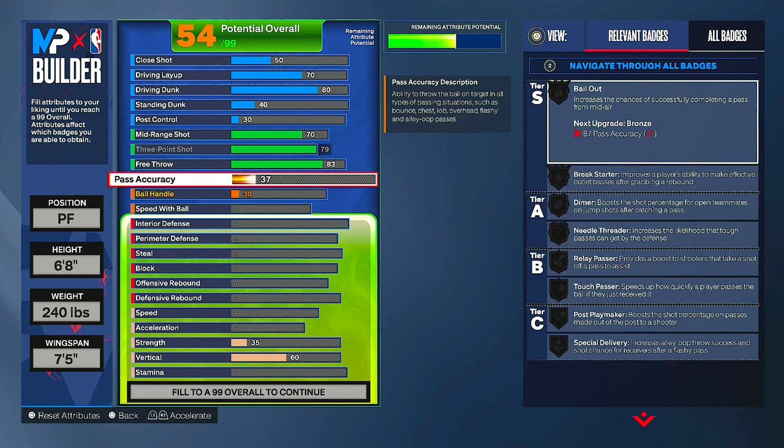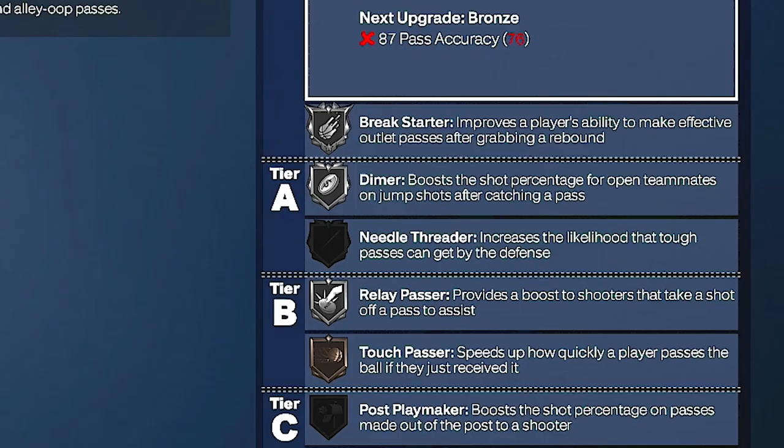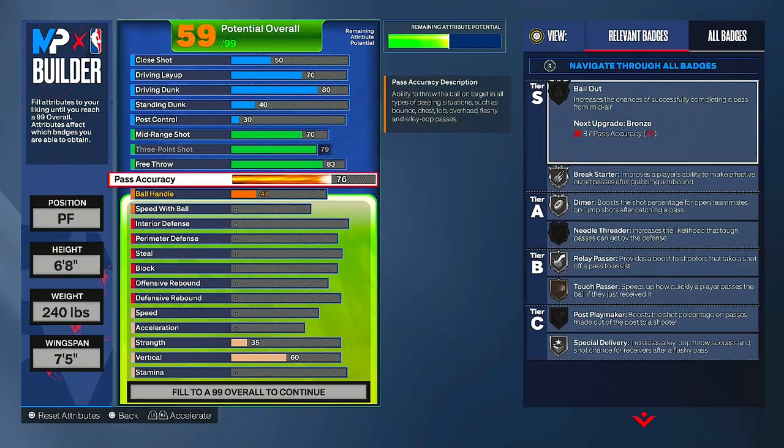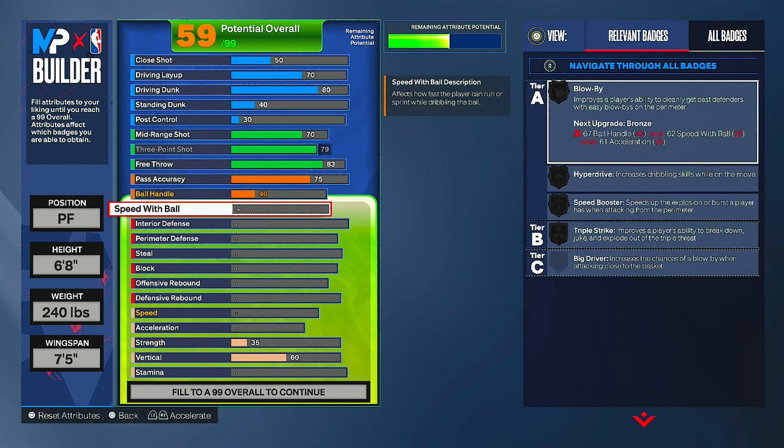For playmaking, pass accuracy up to 75. I was messing around to see if I wanted 76 to get relay passer on silver — it provides a boost to shooters off pass assist — but since we don't know how the badges work yet, I put it at 75. Ball handle is 40 from the pass accuracy attribute, and speed with ball is up to 30.